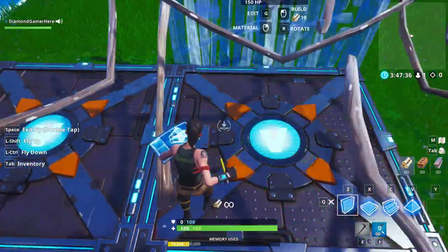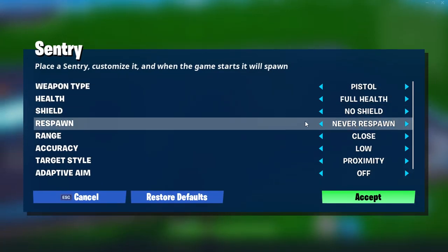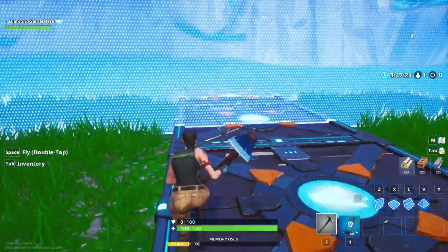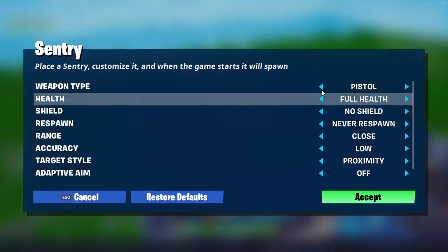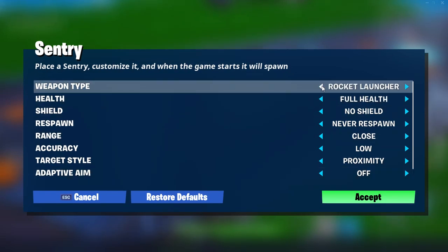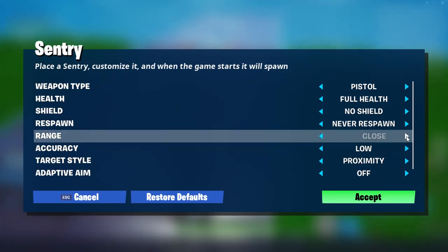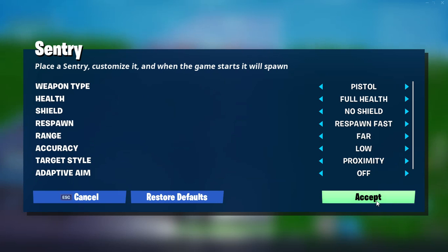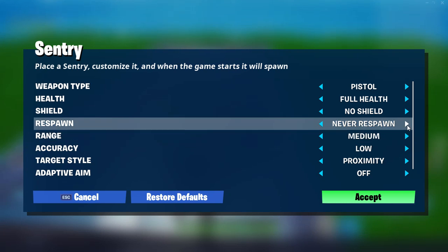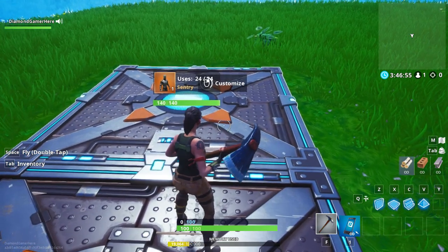By the way, if the item spawner gives me a shotgun, pistol, or sniper or something I think that'd be rough. Though you're supposed to be good with a machine gun - and I am. Anyway, I'm just setting all these up.